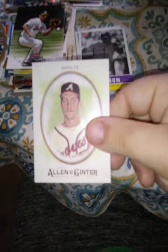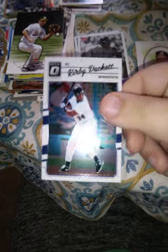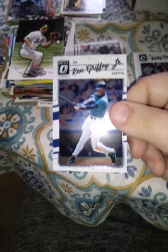And then I did get a couple here — here's a 2017 John Smoltz, here's a 2017 Kirby Puckett Optic, and then this is what I was happy about — I don't have this card — 2017 Optic Ken Griffey Jr. I was happy about that. And then on to some junk wax, but they're still good players.